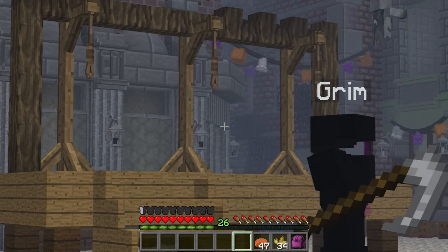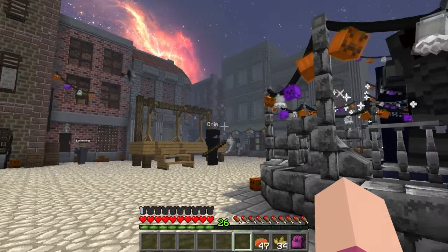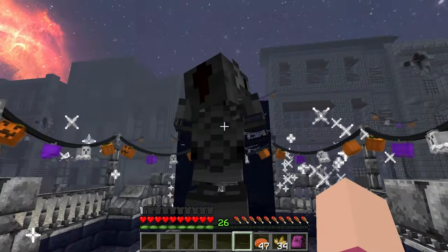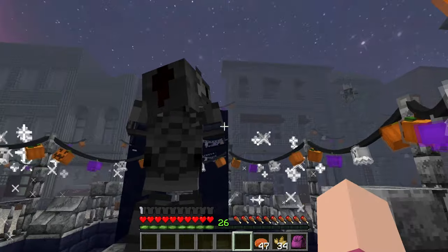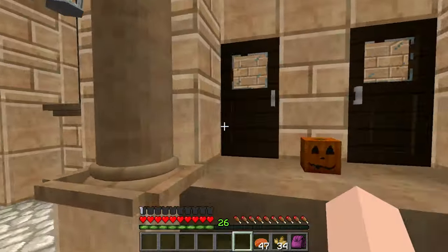Oh my gosh, there's like a grim person over there. There's ghosts, there's Halloween decorations. Look at this awesome fountain and this really cool statue in the middle, and look at these particle effects. This looks so amazing. Pavel did such a good job making this.